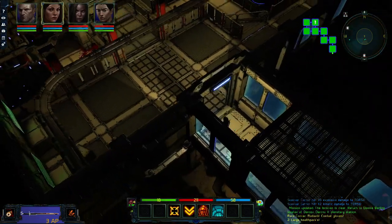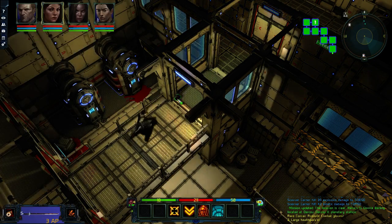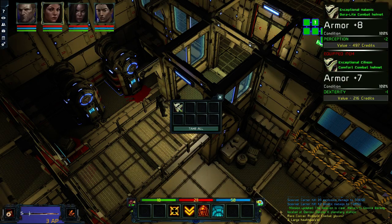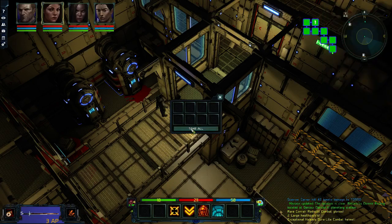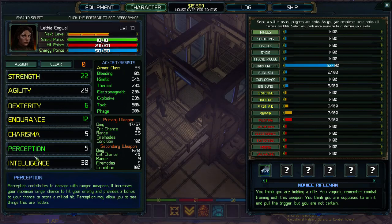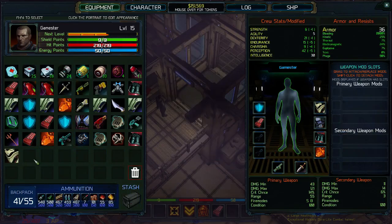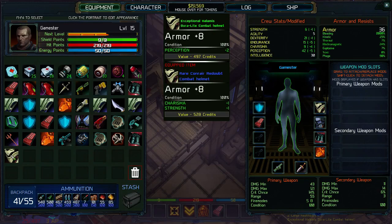Now there should be one more loot container — there it is. An upgrade, very nice. Let's see who would benefit from that the most — perception too. I'm going to start doing perception upgrades for my gunners, that is nice. I've not noticed that before — I'm going to get that to 30 on my gunners. So let's do my main character first of all.